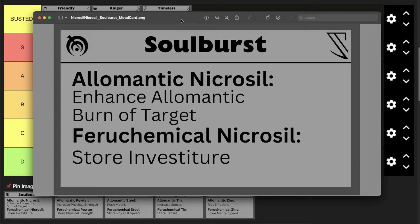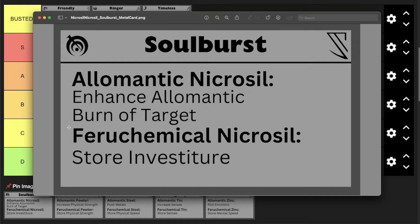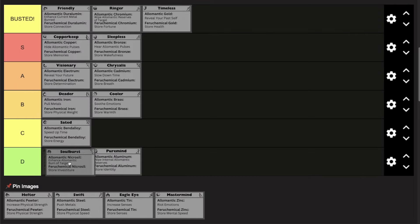Next up we have Soulburst. Soulburst Twinborn can use their Allomantic nicrosil to enhance the Allomantic burn of a target, and their Ferrochemical nicrosil to store investiture. Soulburst's reputation is 'opens up new possibilities of magic.' That reputation must assume you can store any type of magic in your nicrosilmind, but you need access to that type of magic first. I think Ferrochemical nicrosil lets you store the ability to use a certain type of magic rather than the actual power itself. Regardless, I don't think this is a great combination because Ferrochemical nicrosil on its own isn't going to be very useful. Soulburst is going at the top of D tier.